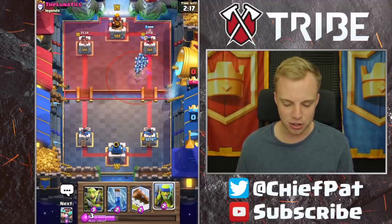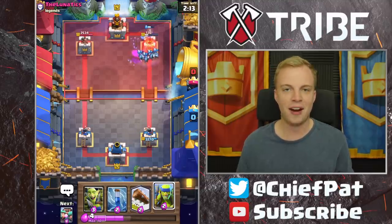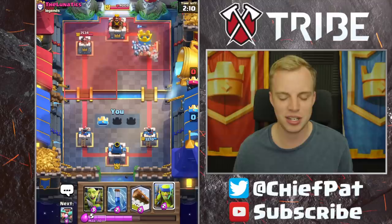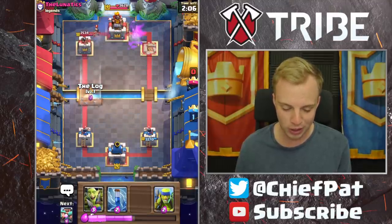That's GG, guys. There's no possible way he can win after that. He only has Tornado. The Wizard's going to go ahead and take it out right there. That's going to be tower number one going down to zero. Did I say this deck was easy? Because that was way too easy right there. We ended up outplaying that guy pretty hard with that push.